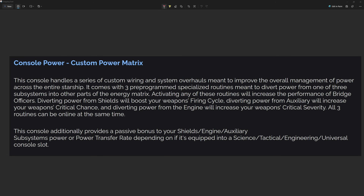Next up is the console, which is legitimately very, very interesting — this is the Custom Power Matrix. This console handles a series of custom wiring and system overhauls meant to improve the overall management of power across the entire starship. It comes with three pre-programmed specialized routines meant to divert power from one of three subsystems into other parts of the energy matrix. Activating any of these routines will increase the performance of bridge officers. Diverting power from shields will boost your weapon's firing cycle. Diverting power from aux will increase your weapon's critical chance. And diverting power from the engine will increase your weapon's critical severity. All three of these routines can be online at the same time. The passives on this console are really interesting — it gives a different effect depending on the console slot you have it in. In a universal console slot, it gives you a power transfer rate buff. In a science console slot, it gives you a shield power buff. In tac, it gives you engine power. In an engineering slot, it gives you aux power.